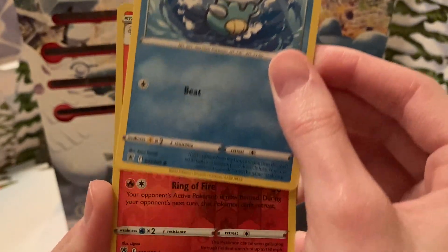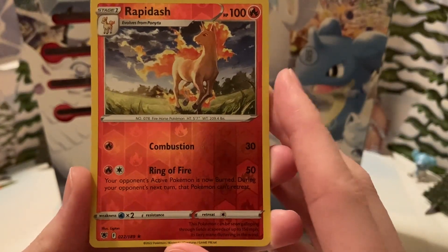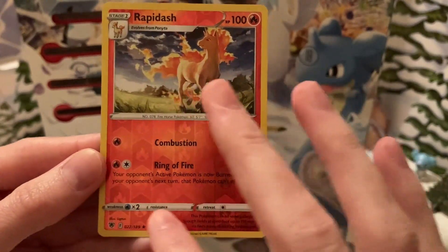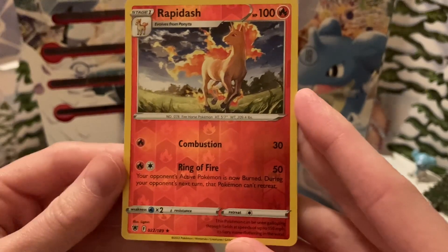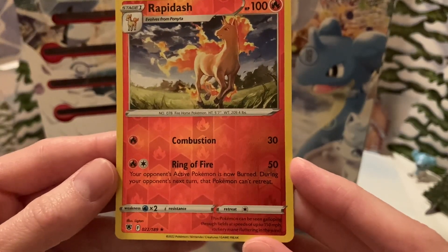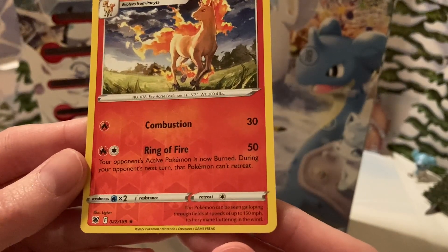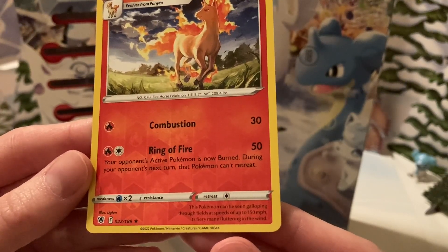Last card today is a Rapidash Reverse Holo, which is a rare card, so this is a good pull for one of the fun packs. Very nice. Nice holo pattern. Fire type, 100 HP, two moves: Combustion for 30 damage, and Ring of Fire for 50 — your opponent's active Pokemon is now burned, and during your opponent's next turn, that Pokemon can't retreat. It says: 'This Pokemon can be seen galloping through the field at speeds of up to 150 miles per hour, its fiery mane fluttering in the wind.'